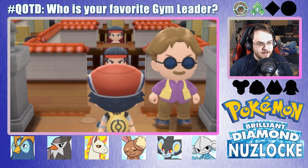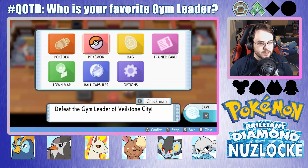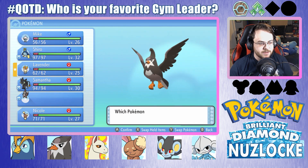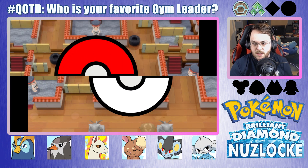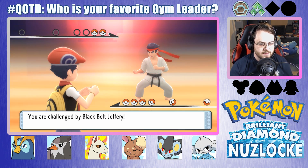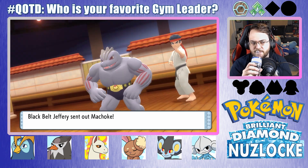Let's at least take on all the people we can before Maylene. It looks like there's a lot of trainers in here, actually. I'm going to put Iris in front — I'm not going to be stupid. Iris should take down all these guys, no issue. I think I'm going to spend the rest of this episode taking on the trainers, see what levels all my Pokemon are at, and then decide whether we'll take on Maylene immediately next episode or grind up first.